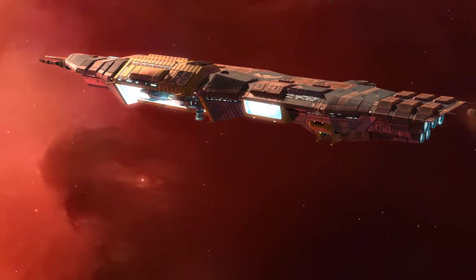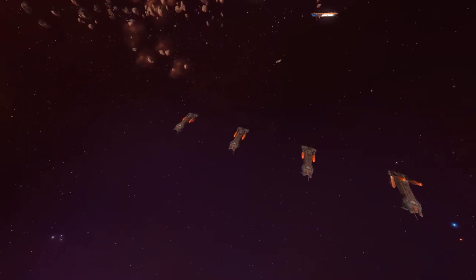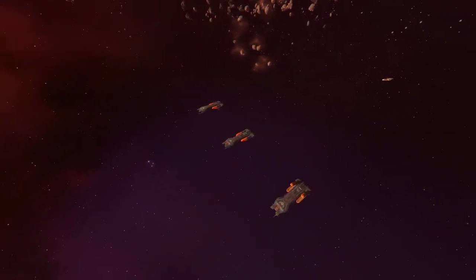This is a test of the Emergency Hiigaran Defense Frigate. This is only a test. Had this been an actual in-game emergency, then we would have used cloak, hyperspace, or counter with frigates of our own. Defense field powered up.